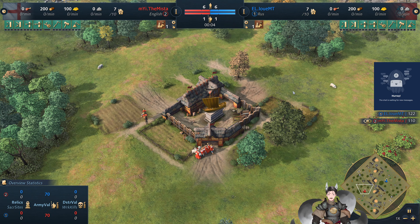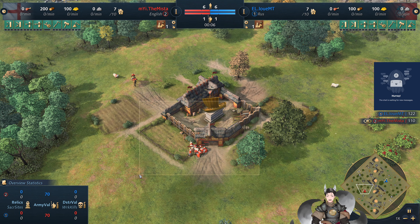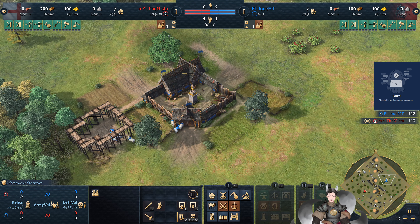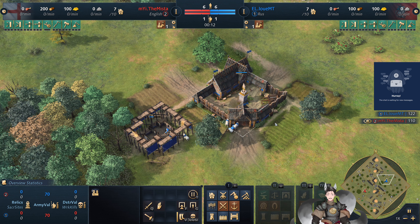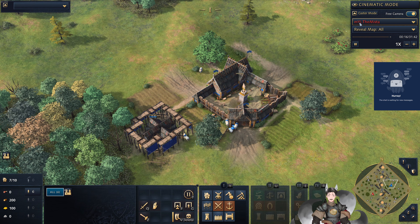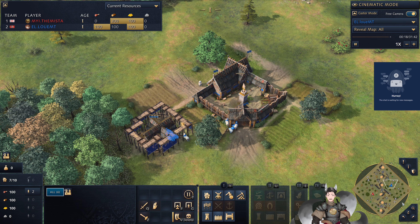Greetings everyone, and Greg here with another HMIRS4 replay. Spawn on the bottom left side as the Red English, we have the Mista. Spawn on the top right side as the Blue Roost, we have Louie MT. And since we do have a Roost player on the field, let's go ahead and switch on Al. Select the Roost player so we can take a look at the trade bounties.